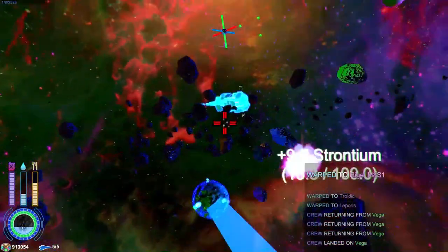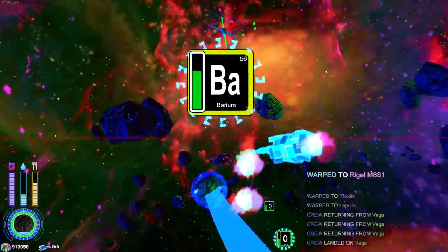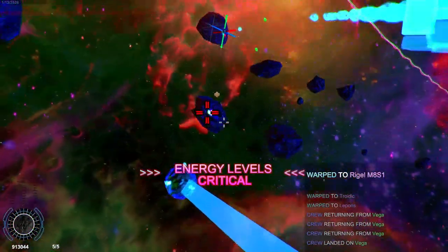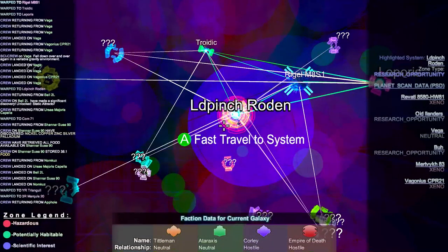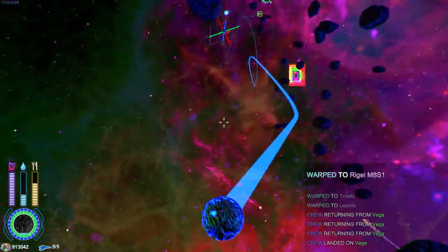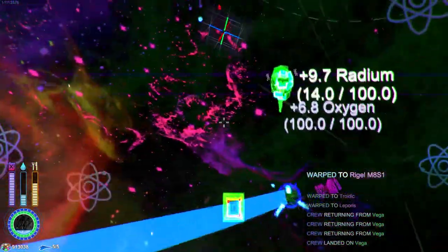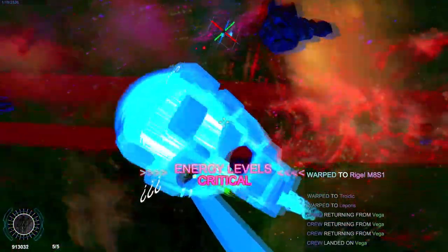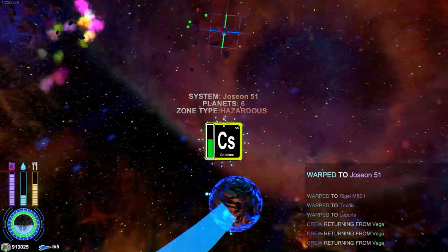There are not many great reasons to pick fights. It does give you resources, but there are other ways to get stuff, like mining asteroids — very low risk. There are also different factions; the red one is the bad one, of course. I'm not sure if every element has a use — I kind of doubt it considering it's got the whole periodic table — but I just pick up everything. Certain things are very common, like oxygen.